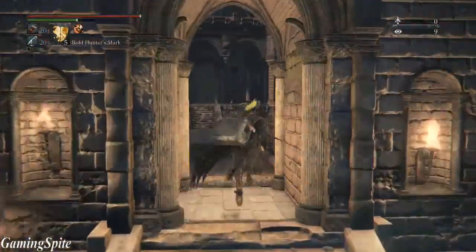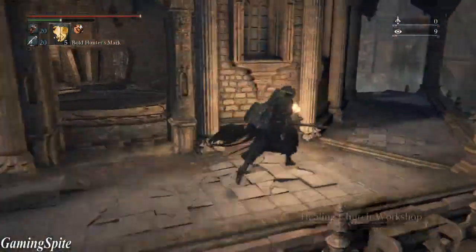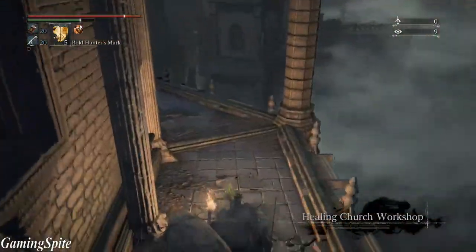For now, you just want to run past these enemies right here — the one that shoots you and the guy that runs up to you with the sword. You want to go to the right of the tower and you're gonna fall down to the small gap.